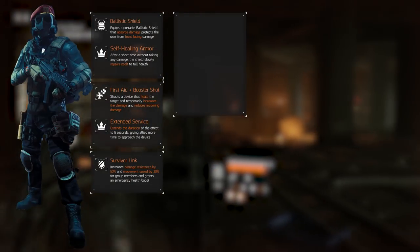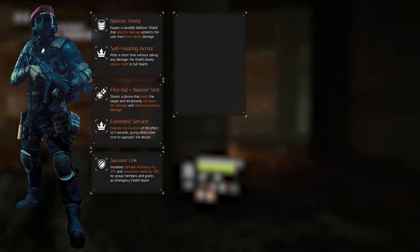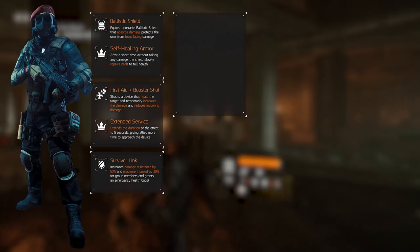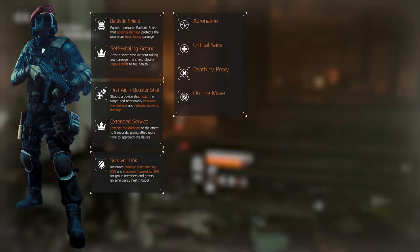Talents increase this build's effectiveness in a smaller but nonetheless important way. Their selection revolves around survivability. We're selecting Adrenaline, Critical Save, Death by Proxy, and On the Move.